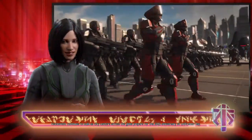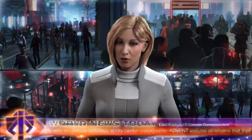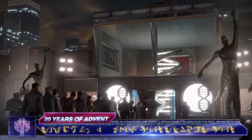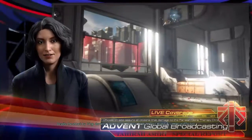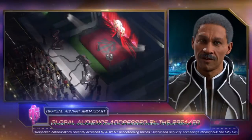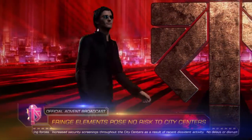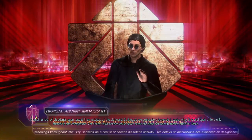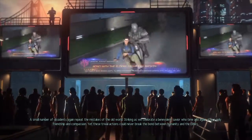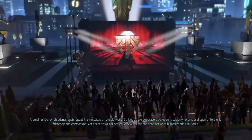Excitement continues to build as city centers across the globe prepare for the 20th anniversary of Unification Day. Thousands line up at the site of the Great Accord, celebrating the formation of the Advent Coalition. Twelve new gene therapy clinics will be opening in select cities by year's end. Despite an attempted attack by fringe elements, operations at the new facility in Paris remain unaffected. A small number of dissidents again repeat the mistakes of the old world, striking as we celebrate a benevolent savior who time and again offers only friendship and compassion. These trivial actions could never break the bond between humanity and the Elders.